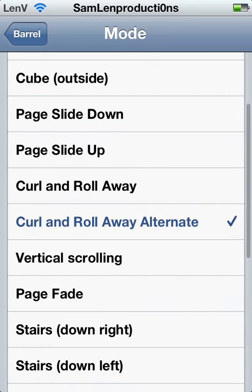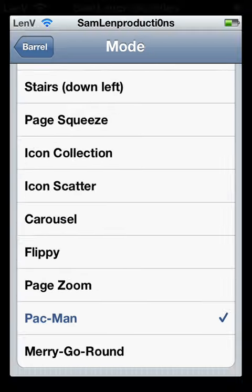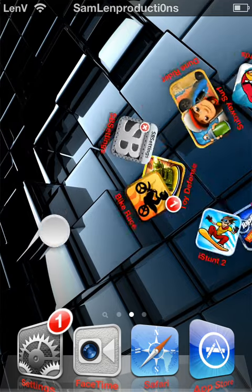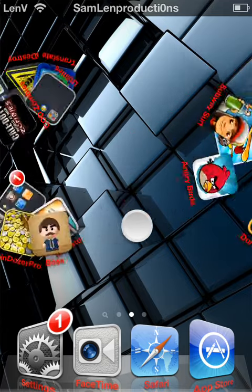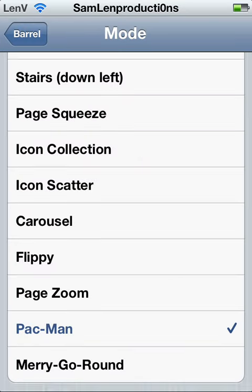Here you can choose everything you want, like Pac-Man — and as you can see, it's a Pac-Man shaped thing — and you have lots of other stuff.